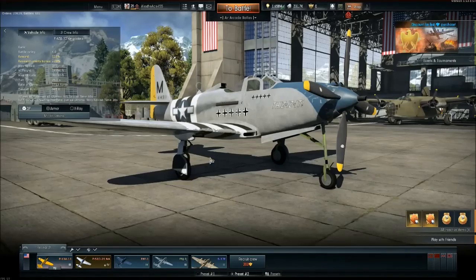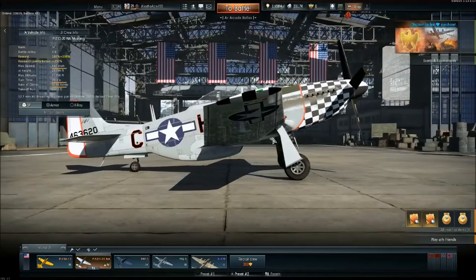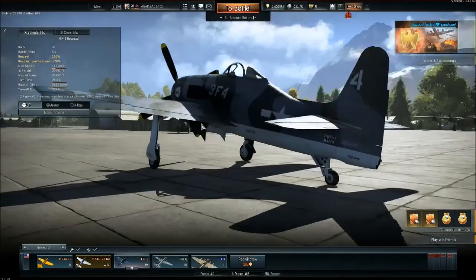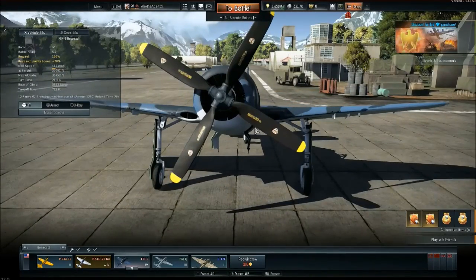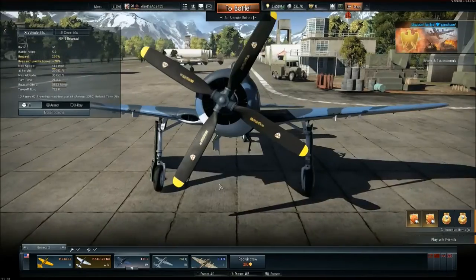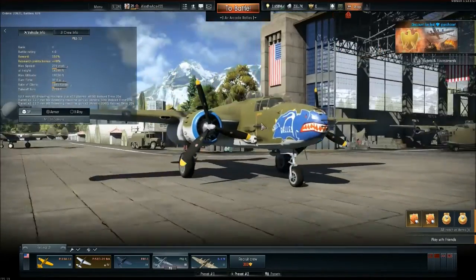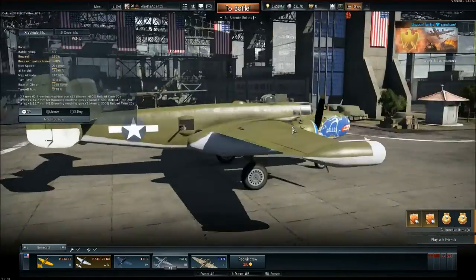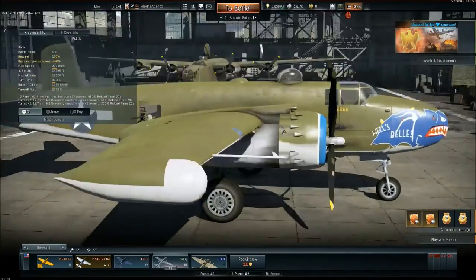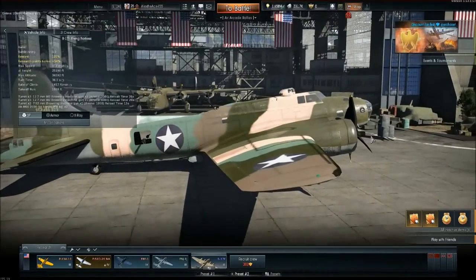Starting with the Army Air Force P-63 A-10 King Cobra, the world-famous P-51 Mustang modification D-20 NA. I have the F8F-1 Bearcat — the one without cannons, not the B variant, just the first type. I also have the PBJ aircraft with a Hell's Bells camo on it, and then the first B-17, the B-17E with the Midway camouflage.